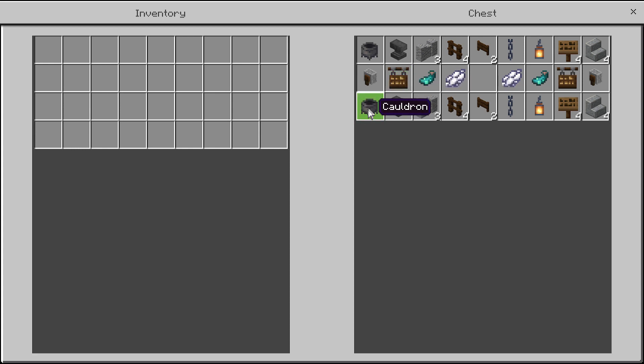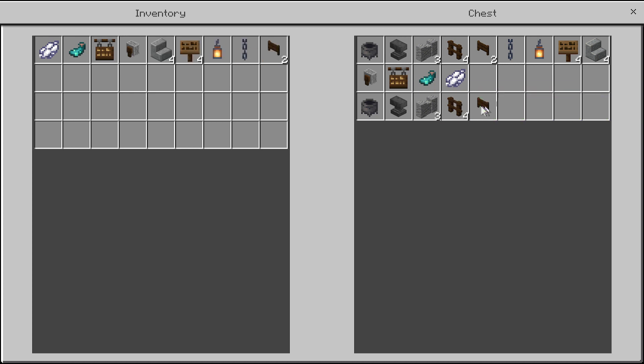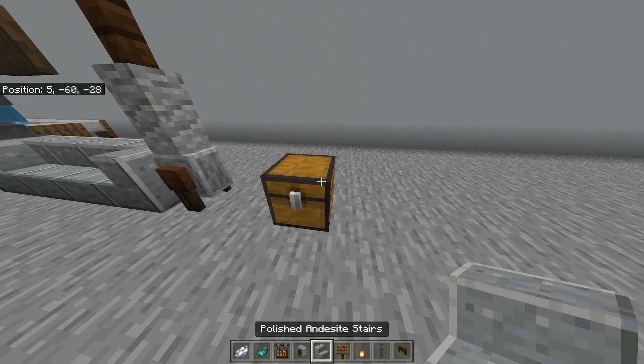Here are all the materials you're gonna need. Of course you're not gonna need everything duped — I just have it in here so that I could grab it. I'm in creative so I could just easily go and get it from there.